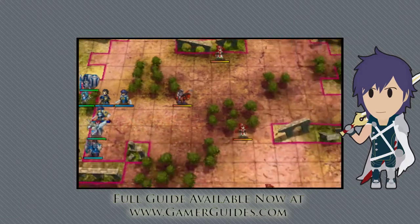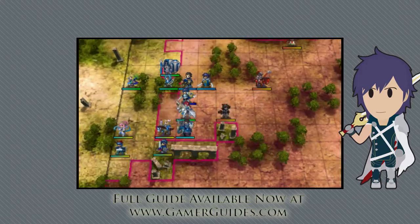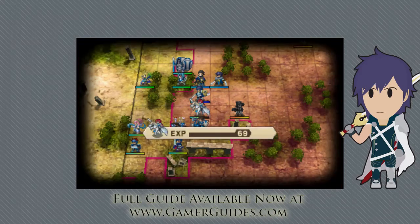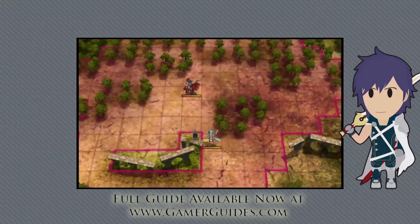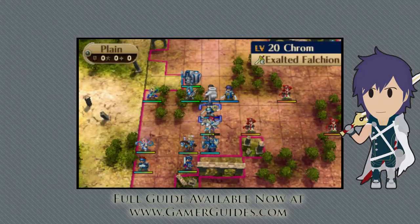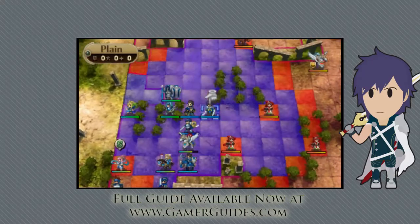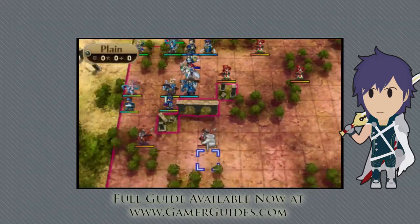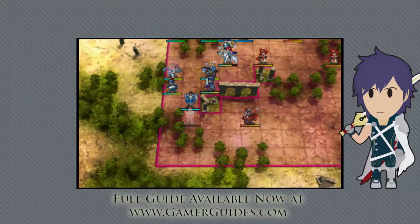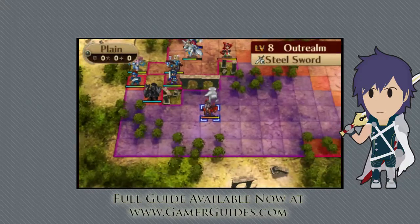The final thing to remember in terms of moving forwards is the importance of classes. If you see an enemy mage for example, don't move a character with weak magical resistance as their lure. At the very least give them backup from a mage to boost their resistance. The last thing you need to do is move a character that you've relied on for bottlenecks, such as Kellam, and then just have him blasted away by an eager dark mage.